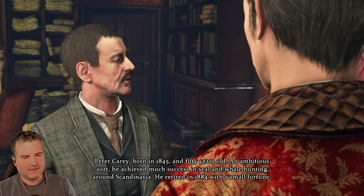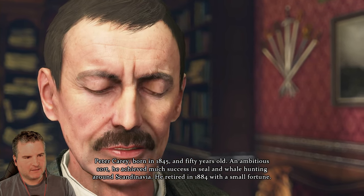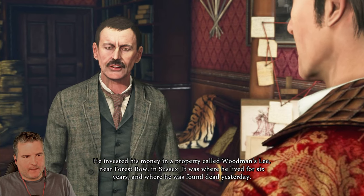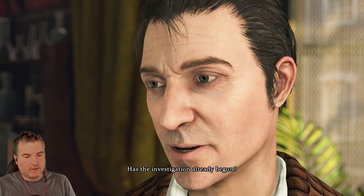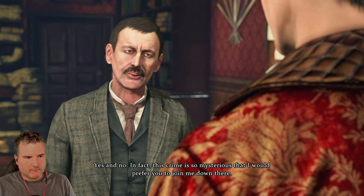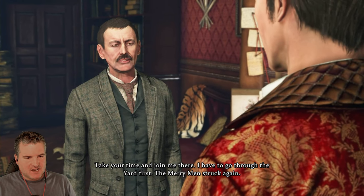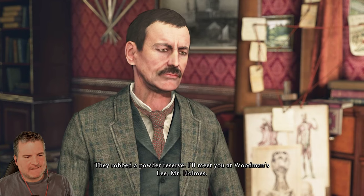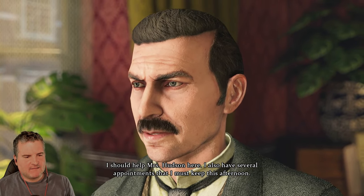Peter Carey, born in 1845, fifty years old. An ambitious sort, he achieved great success in seal and whale hunting around Scandinavia, retiring in 1884 with a small fortune. He invested his money in a property called Woodman's Lee near Forest Row in Sussex, where he lived for six years and was found dead yesterday. The investigation has begun but the crime is so mysterious Lestrade wants Holmes present. Holmes is given half an hour to prepare.